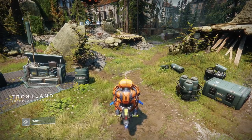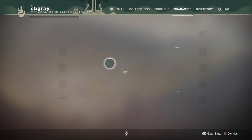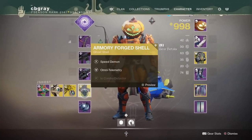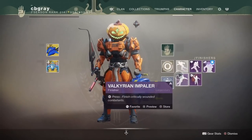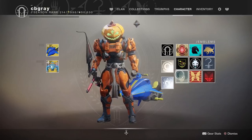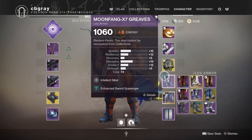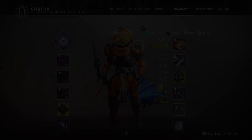The next emblem we're going to talk about is in Niobe Labs. I know a lot of people already know about Niobe Labs and what it can give — it can give you the Armory Forge shell and the emblem known as Hubris of Niobe, also very popular and really cool. But there's also another secret within Niobe Labs that might not be so obvious, and that's what we're going to be talking about today.